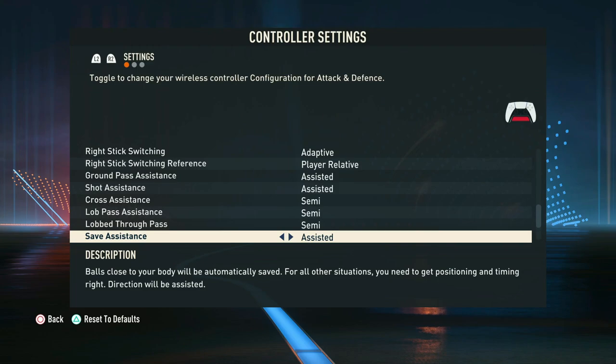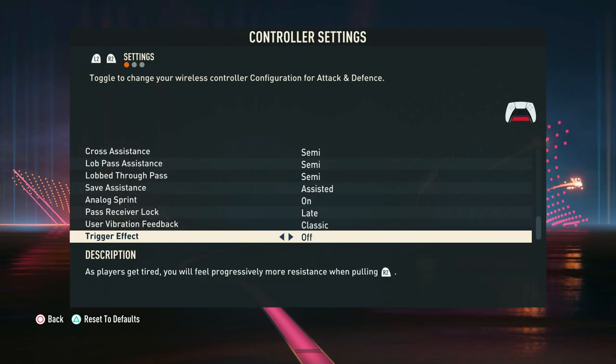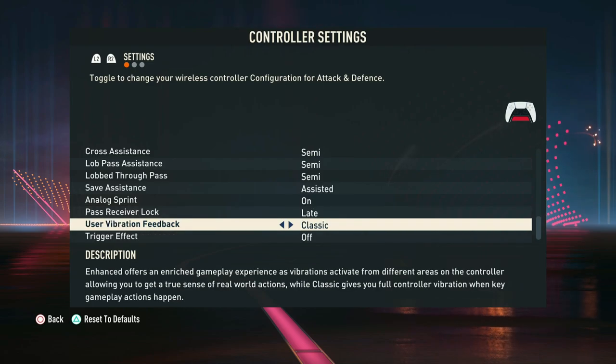In terms of save assistance, this is for pro clubs only so just leave this on assisted. For analog sprint, we want to leave this on — this means that how far down you press the sprint button dictates how much your player sprints. If you press it 50% down, your player initiates a 50% sprint. With it turned off, your player sprints instantly at the slightest touch, so we want this setting turned on.